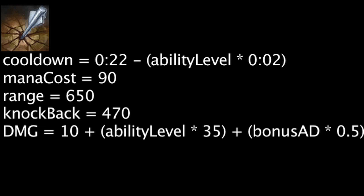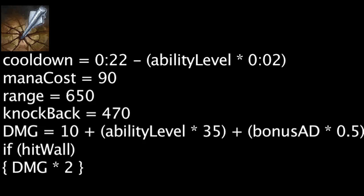Condemn has a cooldown equal to 22 minus the ability's current level times 2. It will also cost 90 mana. When cast, Vayne will deal physical damage to a target within 650 units and knock them back 470 units. The damage dealt will be equal to 10 plus the ability's current level times 35, plus Vayne's bonus attack damage times 0.5. If the target collides with a wall when they are knocked back, the damage will be dealt a second time and they will be stunned for 1.5 seconds.